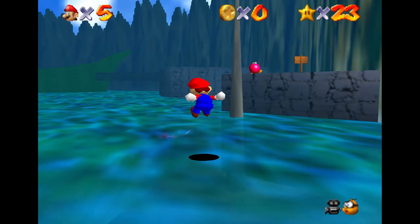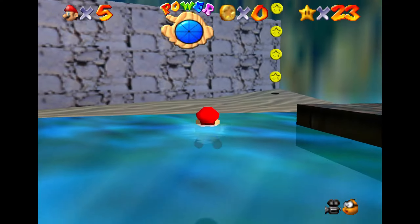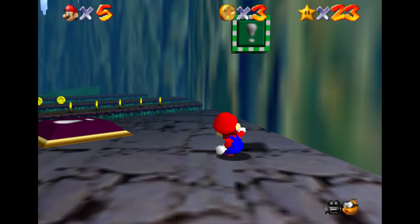If you don't have that unlocked, you'll need to dip out of Jolly Roger Bay for a few minutes, possibly fight Bowser in the Dark World, and then get down into the basement of Peach's Castle where Hazy Mae's cave is. If you're playing for the first time and you have no idea what I'm talking about, you can just skip this star for a little while.